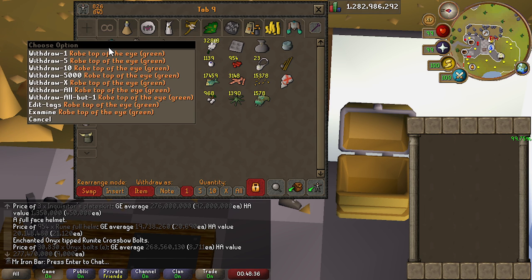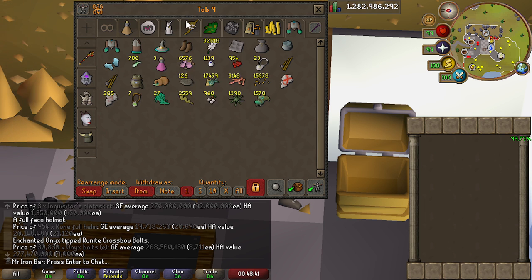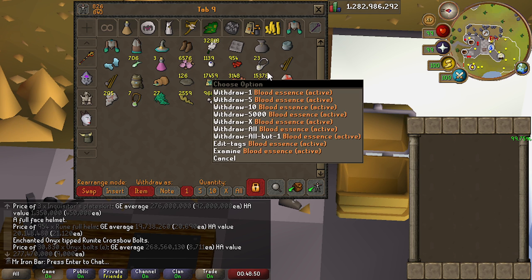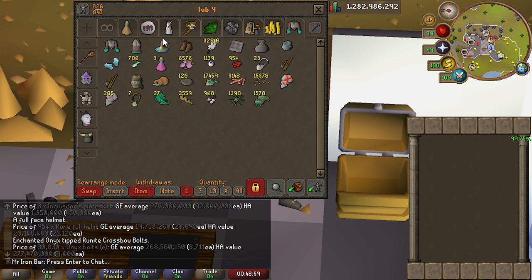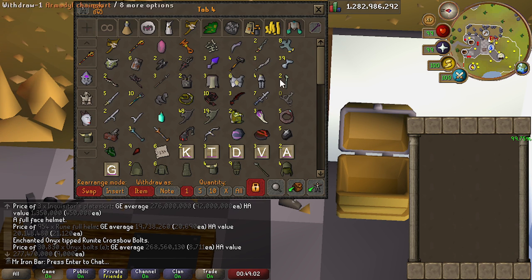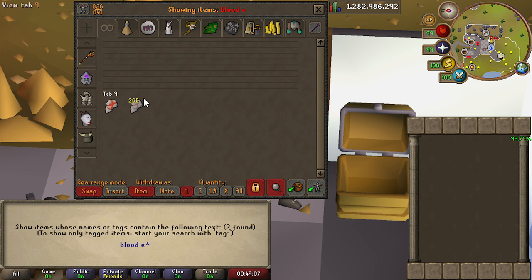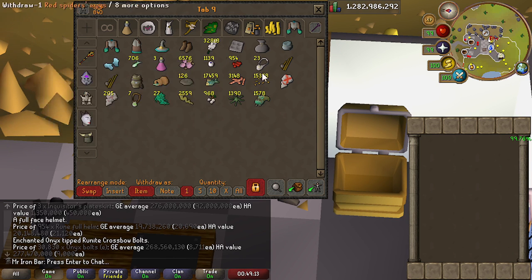Alright, so this is the last tab. The Rift outfit of Elidinis — the Raiments of the Eye — is the amazing Runecrafting outfit. I believe it gives you like 30 to 40% more runes when Runecrafting, so this is amazing. Combined with the new Blood Essence ever since Nex came out, which gives you extra Blood Runes — one Essence is 1,000 bonus Blood Runes — so I have a ton of these. 200k in Blood Runes basically just from that, from Nex and ToA. So yeah, combined with the outfit, amazing. I'll never worry about Blood Runes ever again.